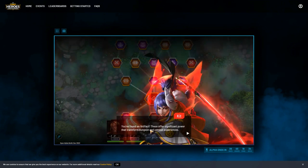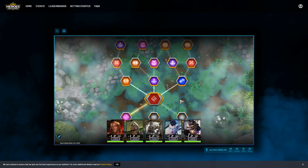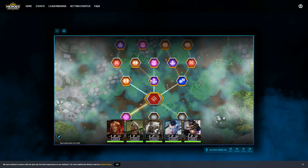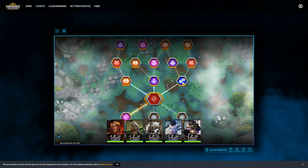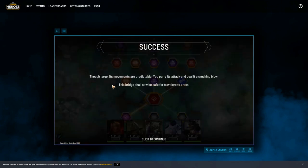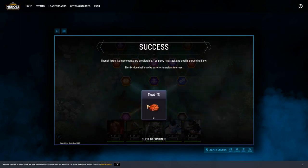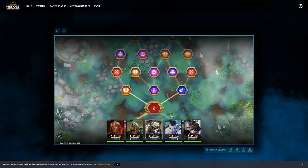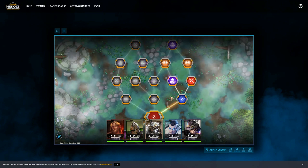I found an artifact - checking each artifact out. Now I can go to a treasure, a temple probably for healing, or try 'Chance.' That sounds more interesting. Giant Troll - let's crush the troll. We got some XP and some meat. Now there's a choice between temple or battle - let's try the temple.